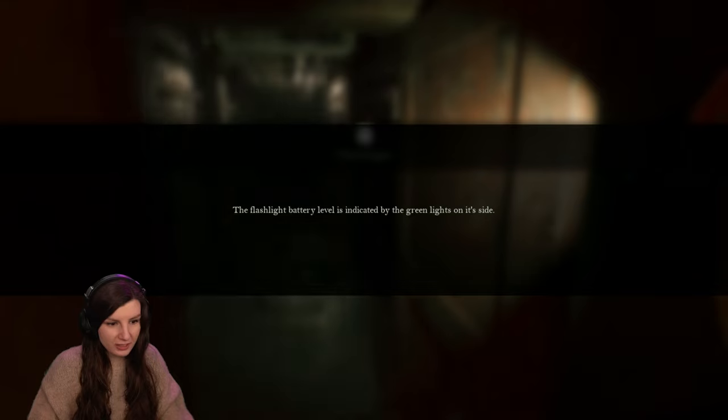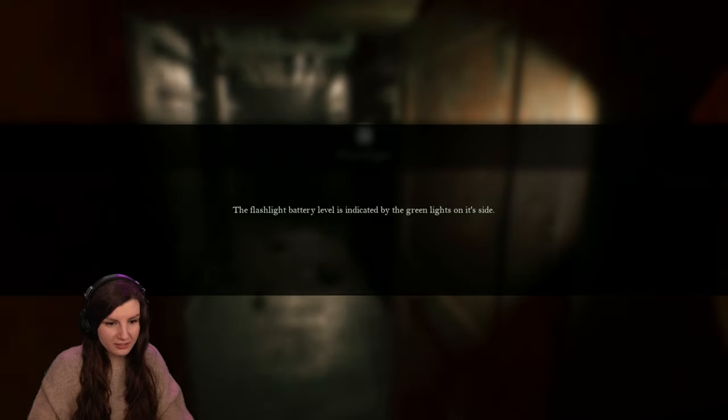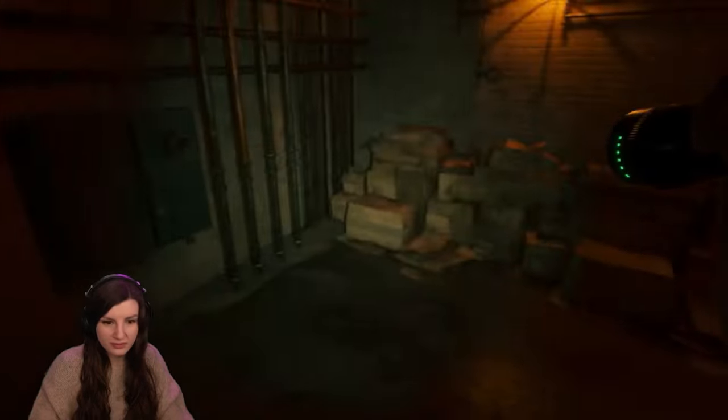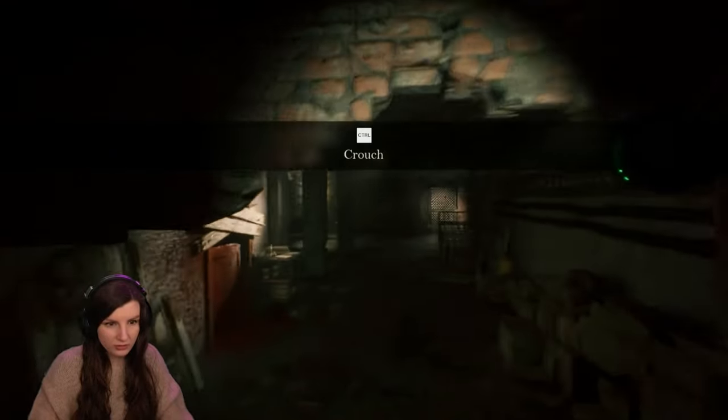The flashlight battery level is indicated by the green lights on its side. Oh, good to know. I hate early shift. Crouch.